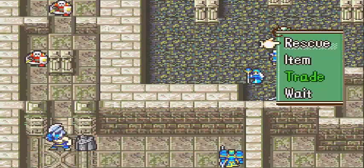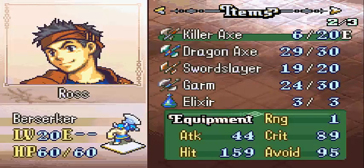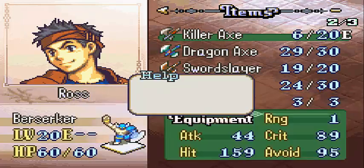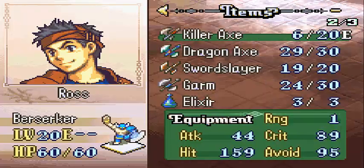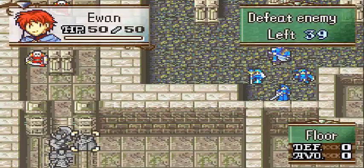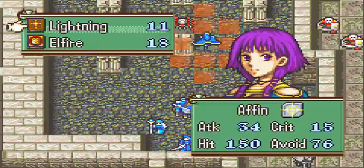Might as well move Ross up too, and Amelia as well. Since they have uber supports with each other, they're pretty much going to wreck shit. Especially look at that — 95 freaking avoid. How can you not be terrified by that? Hell, if he had the Garm out he'd probably have over 100 avoid. He has 89 critical. All three of them have into the 90s avoid. That is just so unfair. God, I love that combination.